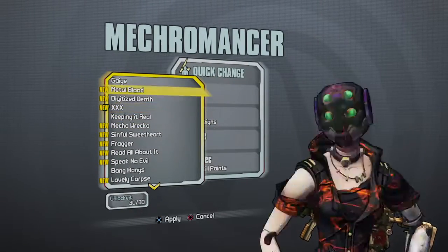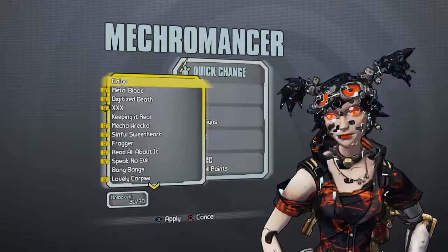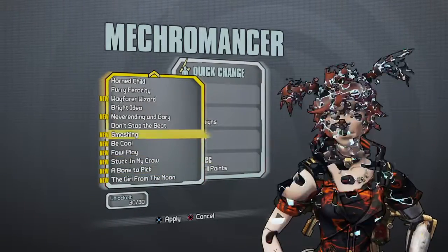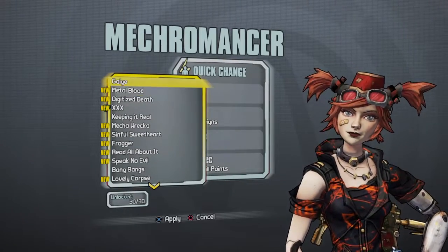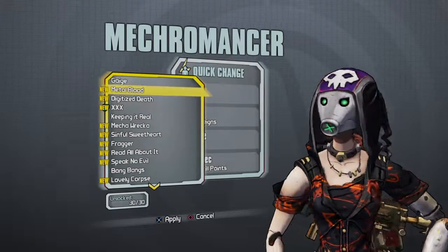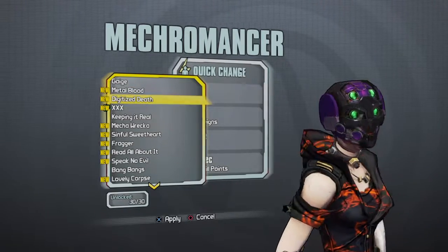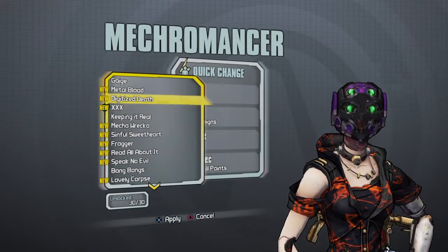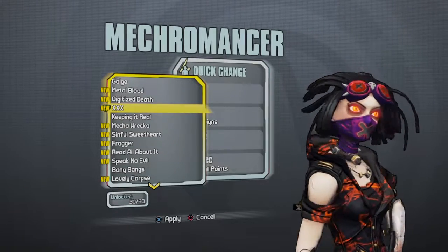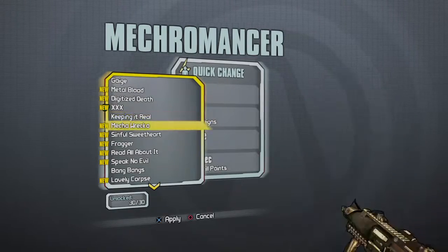I'll be showing you all the heads for my character and letting you guys vote on what I should make my character look like. I'll go through all of them since I have all the DLC and basically every head in the game. I have the Gauge head which is the basic head, Metal Blood, Digitized Death — not bad, kind of weird with the green — XXX which is the head I normally use, and Keeping it Real.